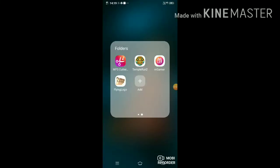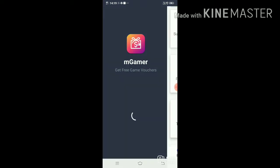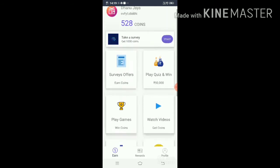I am opening this app — CM Gamer. You should first login; I am already logged in. See here, you should get coins.